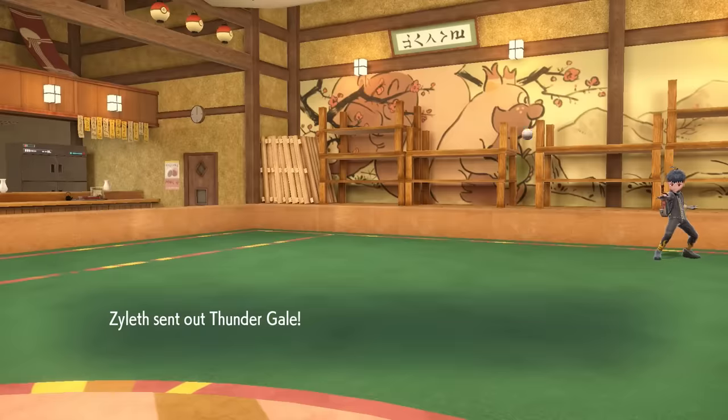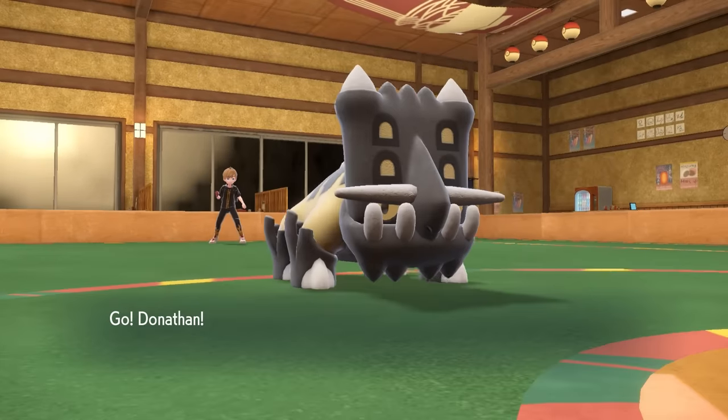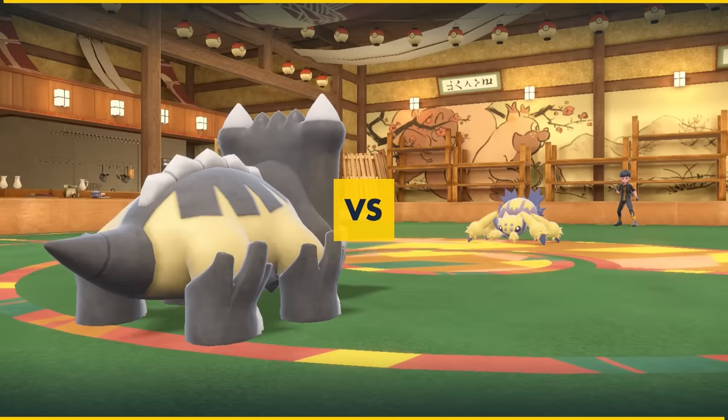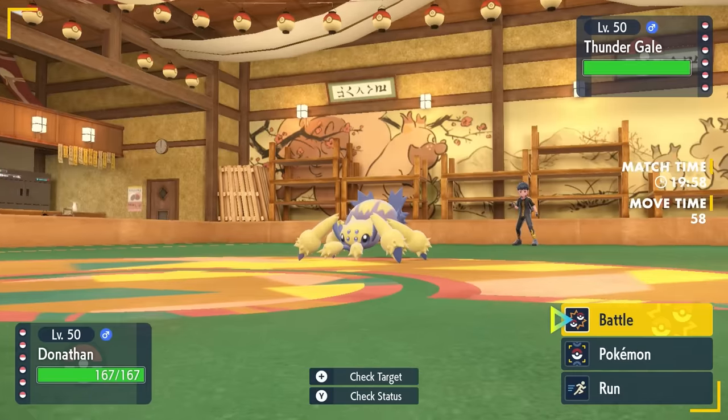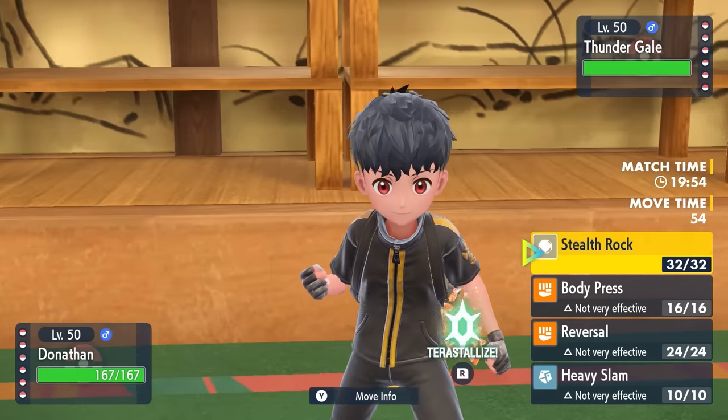My opponent has a pretty extreme team. They have Fluttermane, King Gambit, Iron Treads, and Sticky Web support with a Galvantula. As I toss out Bastiodon, I figure I'm just kind of here to set up my Stealth Rock.